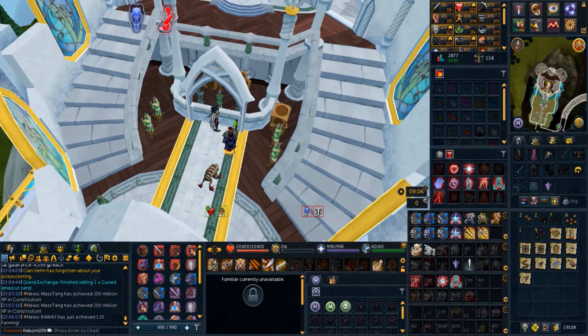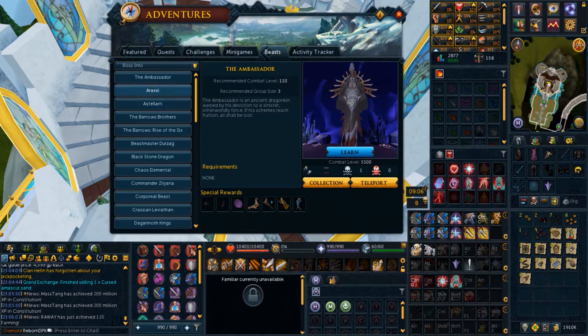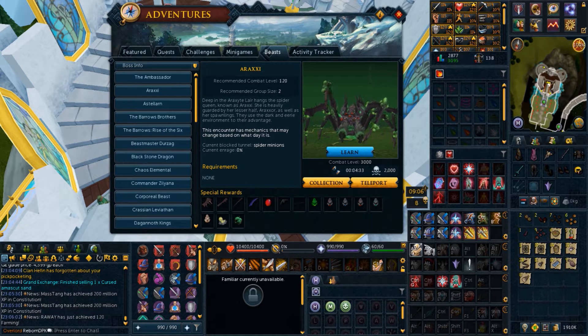From the previous clip, we got ourselves a Raxor Taz and this is gonna be a brand new thing. I want to get Raxor to 500 kill count. So I want to get 500 kill counts within 3 days.